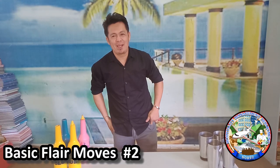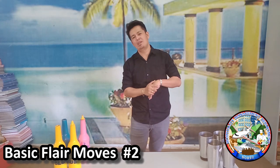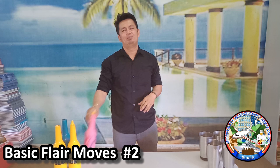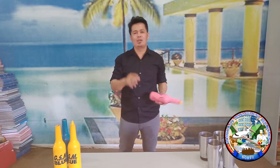Hi guys, welcome again, it's me Ryan. We are now on our basic player moves set number 2. On this video, we are going to learn how to do the basic stall, the flip stall, the back of the hand cradle, the shadow pass, the rainbow pass, and the helicopter.